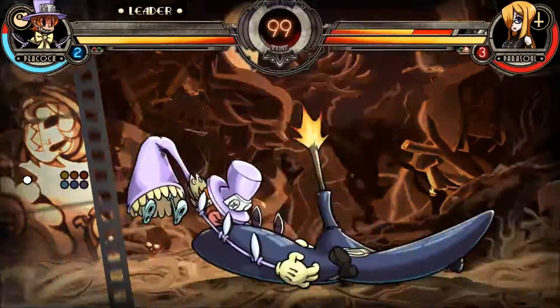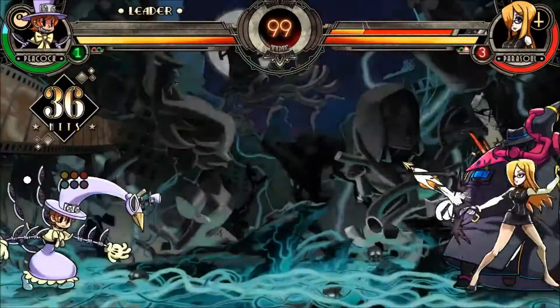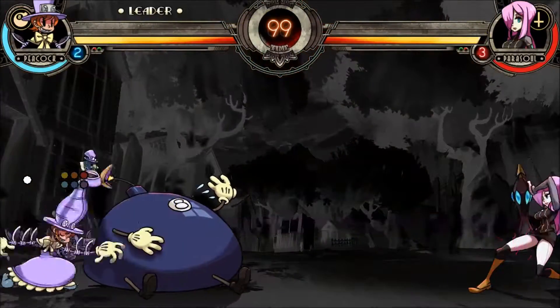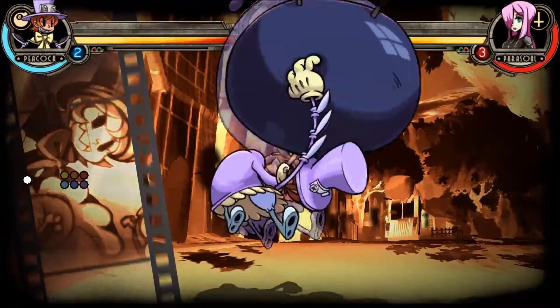If Peacock hits Lenny with her own Argus, Lenny will explode as soon as Argus ends. This gives Peacock lots of fullscreen conversions and combos, but it works even if Peacock's hit out of her Argus. This means that she can use Lenny into Argus for chip setups and assist punishers that are safe against a lot of punishers that would otherwise work.